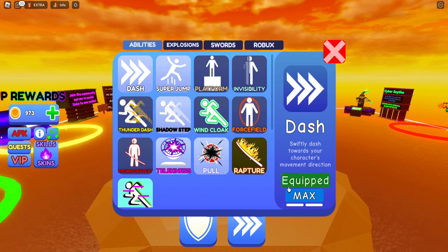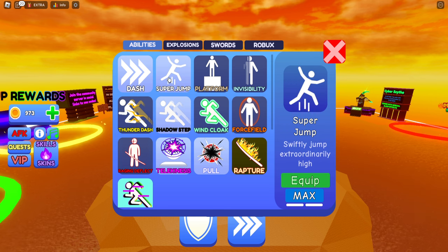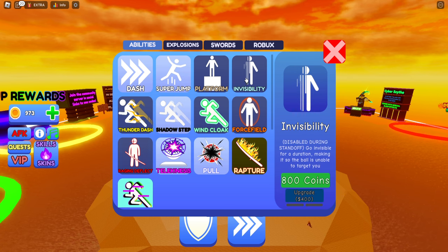Dash is obviously a good skill. You can actually max that out — it's not too expensive. Super jump is a skill you don't necessarily need; it's good for style points and you can make some kills with it. But if you're really an absolute beginner, I think dash and invisibility are probably the ones you're going to make the most kills with and potentially even get wins. Just note that invisibility is disabled during standoff.